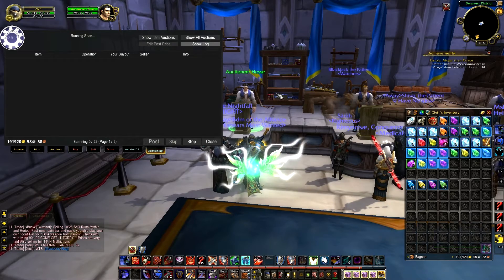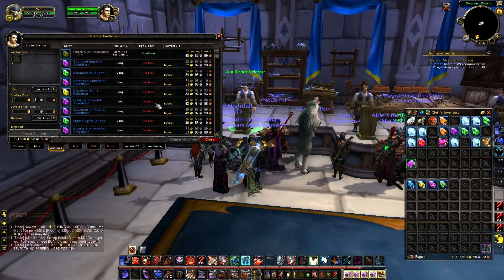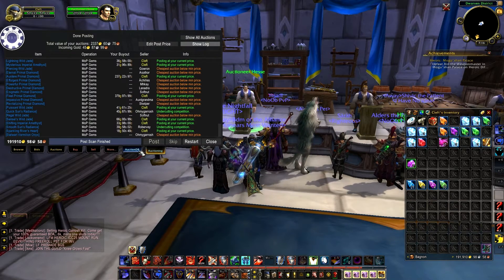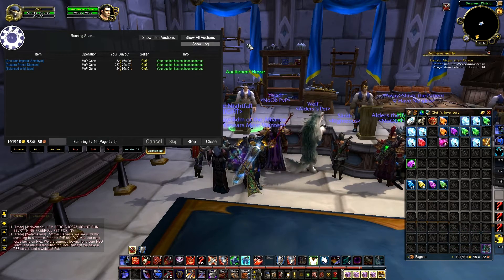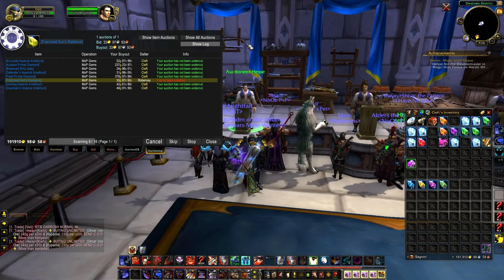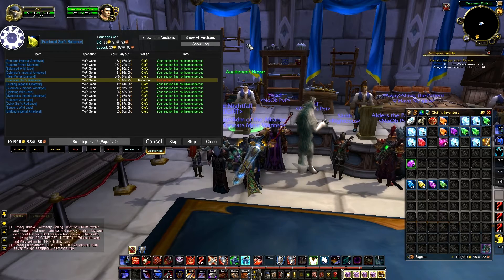Once you're done posting all your auctions, it'll be time to do something called a cancel scan. It's going to go back through the auction house and see if anybody has undercut the auctions you posted. You want to go back to the posting tab and right next to it click cancel auction. It'll scan through and if one person undercut you or even matched your price, it's going to indicate that and tell you to cancel and repost. As you can see here somebody undercut one of mine. Once it's done scanning, it's going to highlight the cancel button, you click that, and all those undercut auctions are canceled and sent to your mailbox.